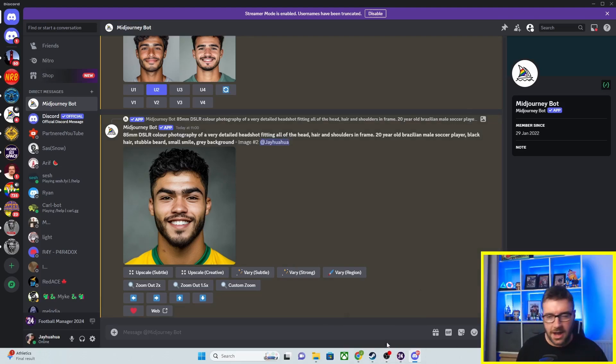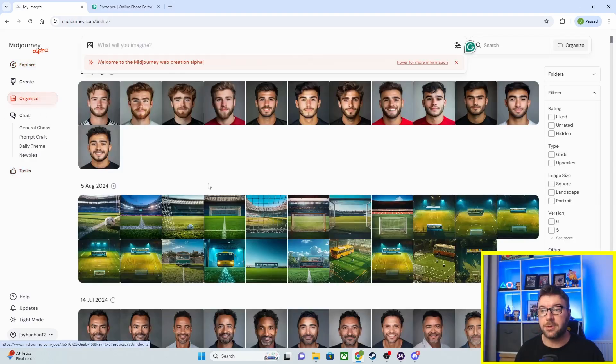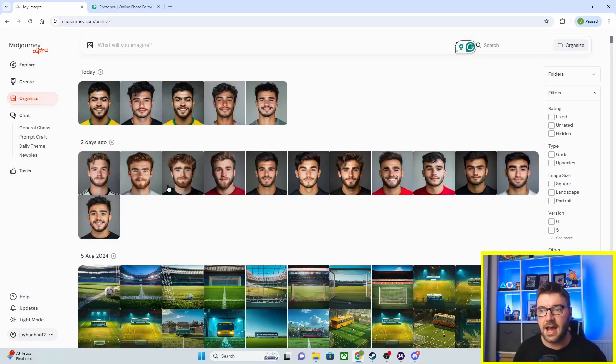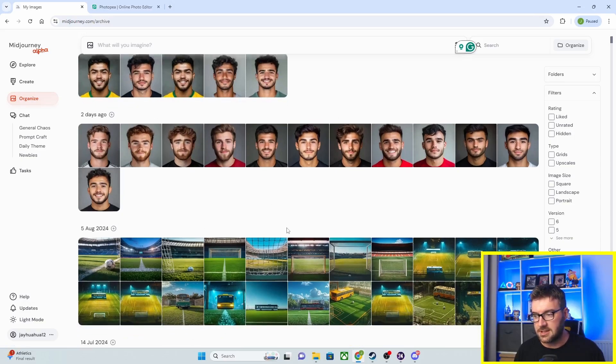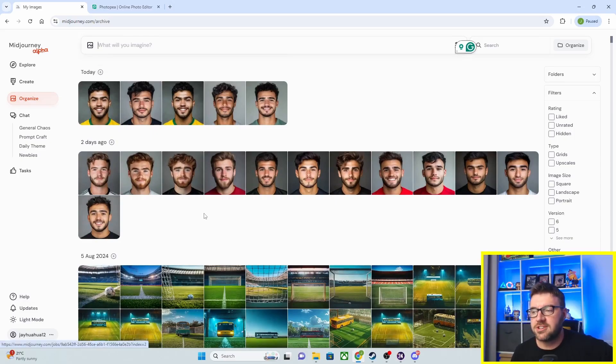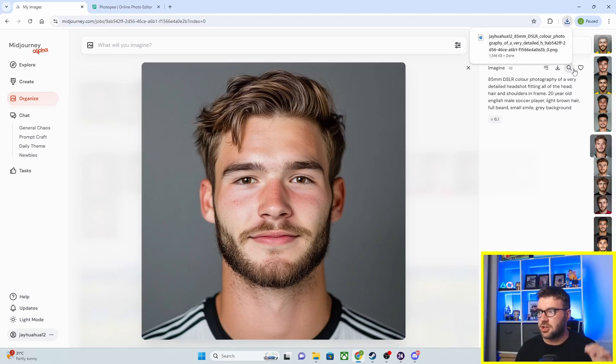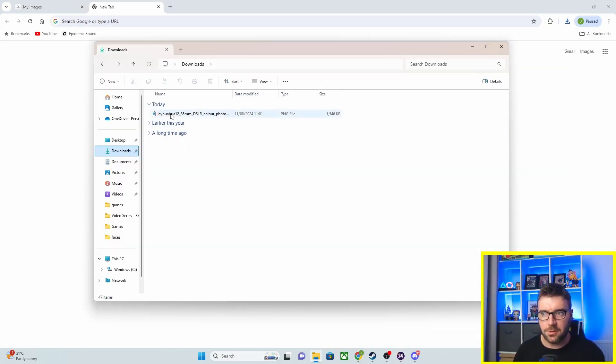Where do these photos go? Well, if you go to the MidJourney website, log in, and go to Organize, there are the photos that have come through. We're going to do Richard Squirrel first. Even though we've done Richard Squirrel in the past, we're going to download this fella — he's going to be our old Squizmeister. This is going to go straight into our Downloads folder. There we go — if we do extra large icon, there is the photo.